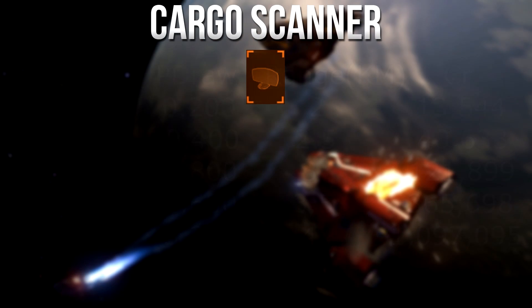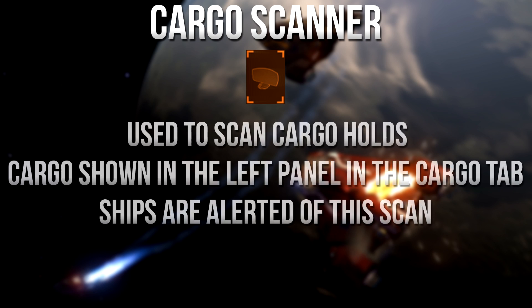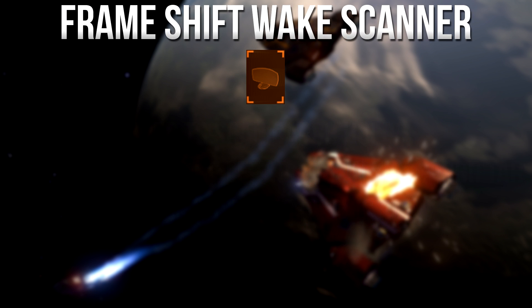The first scanner type is the cargo scanner, which is used to scan a targeted ship's cargo hold. After completing the scan, look in the left-hand panel and scroll to the cargo tab to see the targeted ship's hold and all the cargo inside it. Ships you're scanning are warned that a scan is taking place.